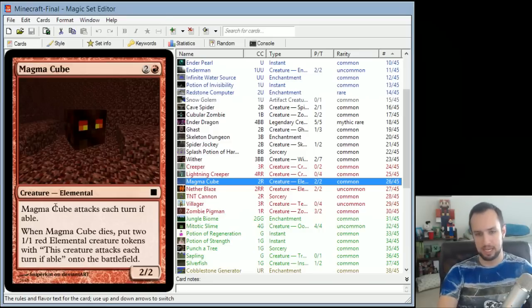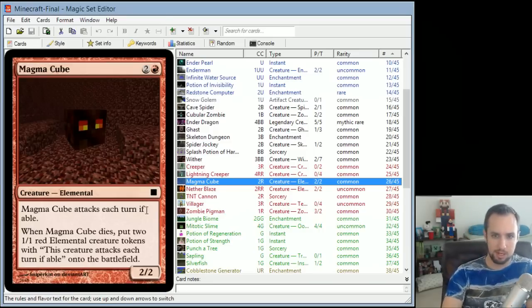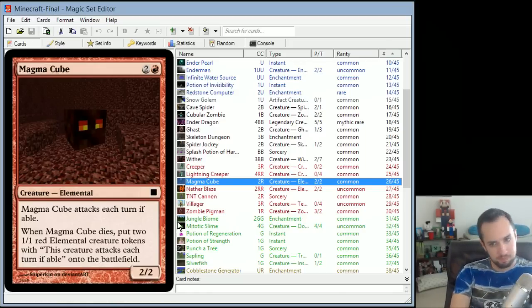Magma Cube is a 2/2 that attacks each turn if able, for 3 mana. When it dies, you put two 1/1 red Elemental creature tokens with 'this creature attacks each turn if able' onto the battlefield — so you get two smaller copies of the Magma Cube, which makes sense.